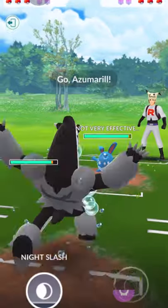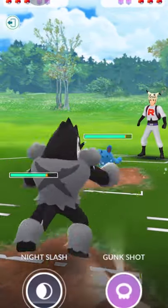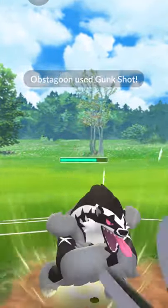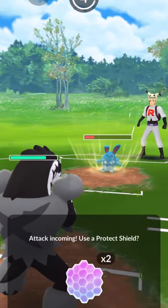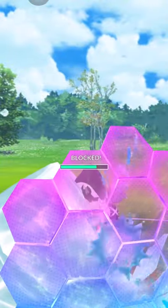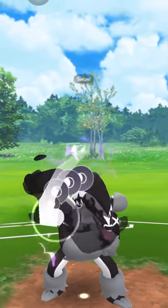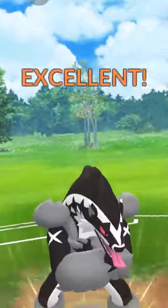They actually switched out right away. My technique is to try to get to a Gunk Shot, and hopefully it goes through — it does! This is huge for us. We did not have a great lead, but because that Gunk Shot landed, we're in a good position right now. We just have to spam and try to go for Night Slash. I think it'll still leave Azumarill a little bit of HP for us to farm a little more.